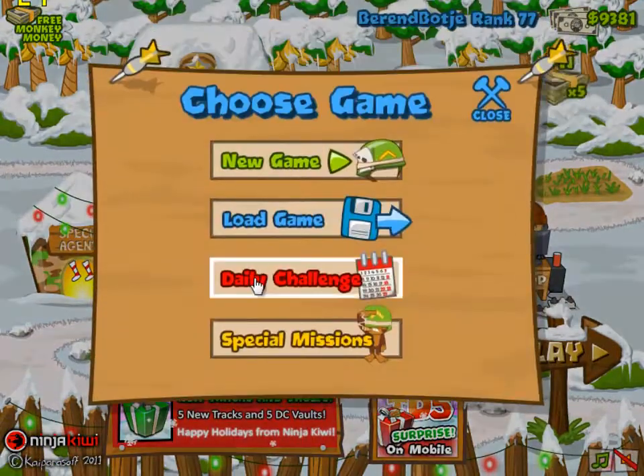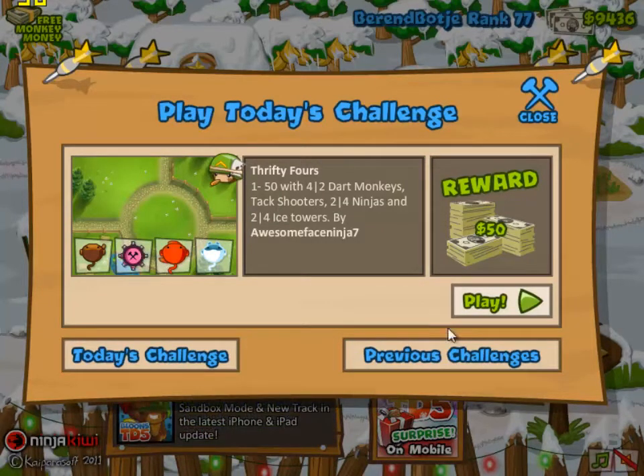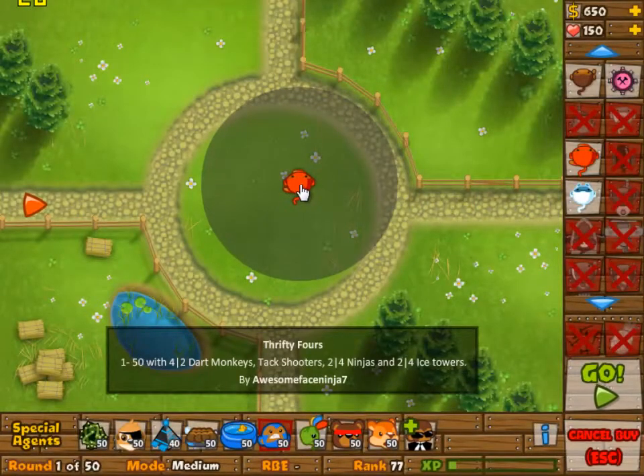Hey viewers, welcome to another game of the Casual Pro Gamer. Today we're doing Thrifty Force, which is today's daily challenge from Lund's Tower Defense 5. And we have four towers to choose from on this nice circular track — I forgot its name, but it doesn't really matter.